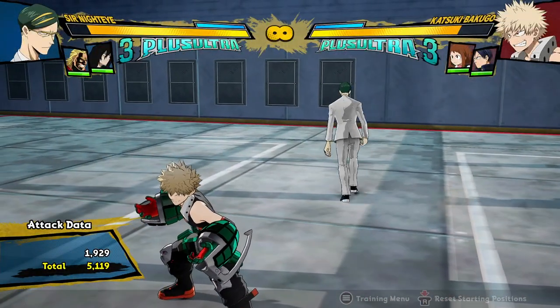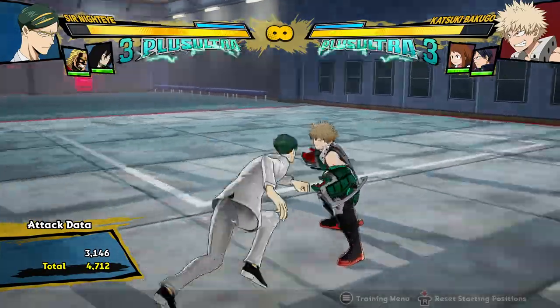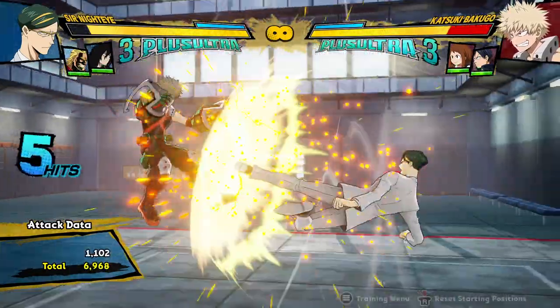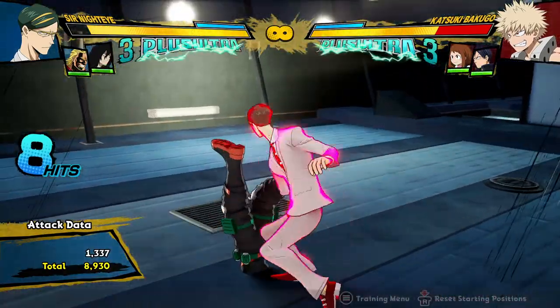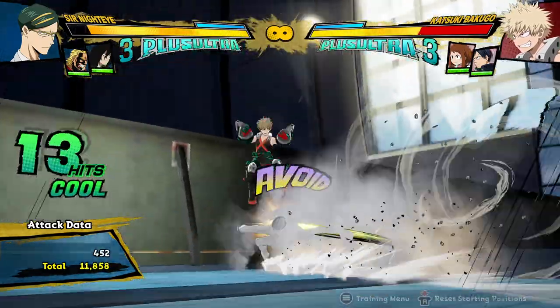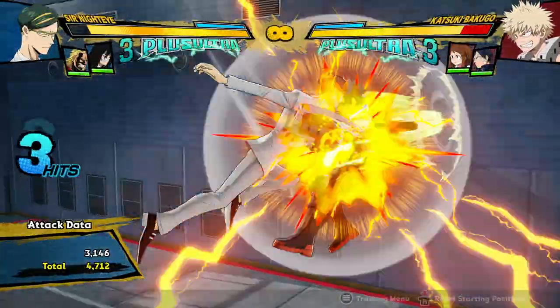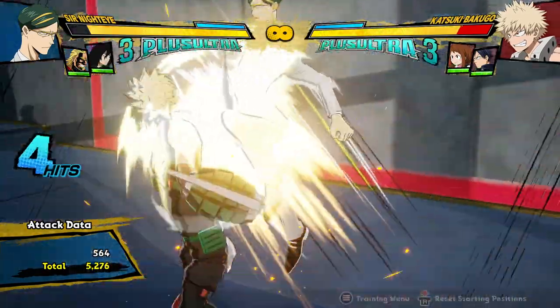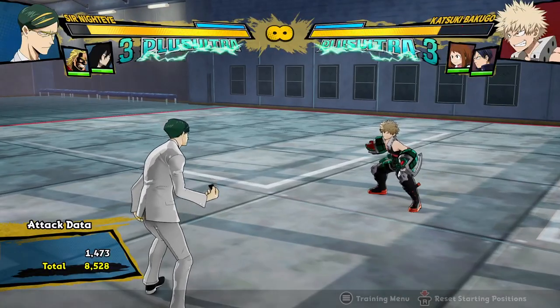One small example — isn't a huge change, but it makes so much of a difference — his air attack string actually wall splats now, and it's a really good wall splat. He can combo into it from so far away and it goes straight into a wall splat, which actually makes sense because he sends them flying so far. It's a really awesome quality of life change. This actually used to do his full attack string, but now it's just a really good wall splat tool that you can get super consistently, because Night Eye didn't used to get very good wall splats.